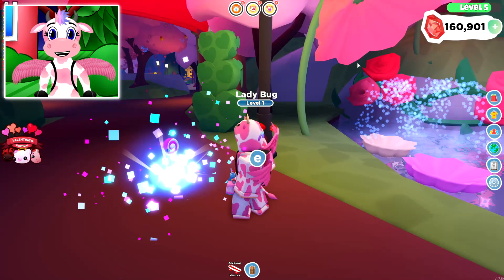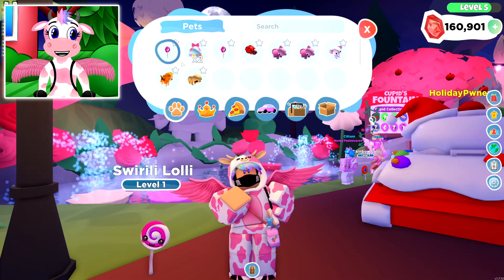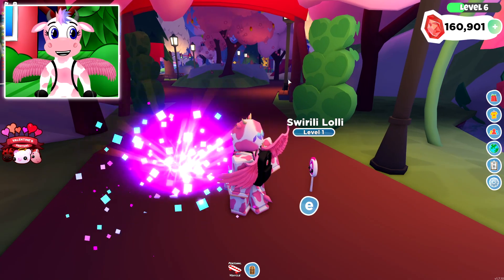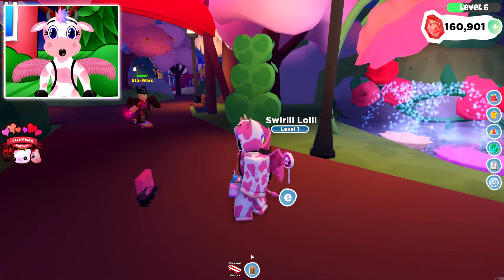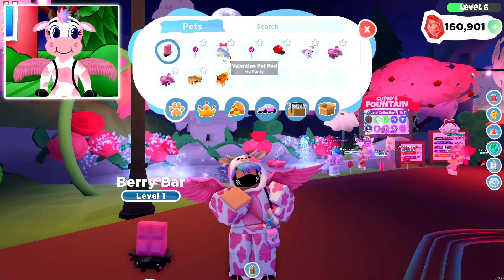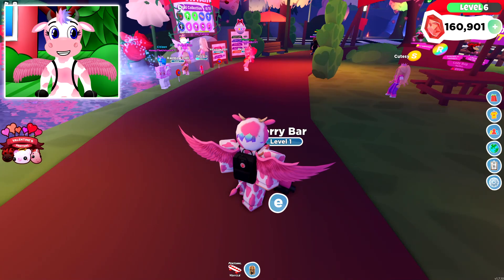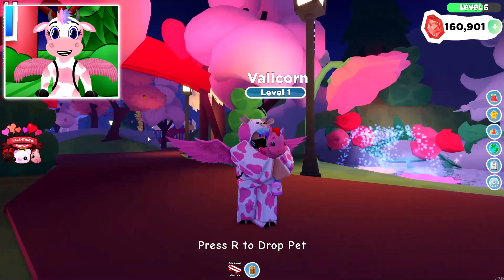First pod was glowing blue — we got another Lollipop, the uncommon one. Next one was glowing purple — we got a chocolate bar, an ultra rare White Chocolate Bar, the Berry Bar. Then the next one — we got the Unicorn, the legendary Valicorn! No way, that was so good. The Valentine pet pod gave us the Valicorn — it looks tiny and so adorable, at a 5% chance.